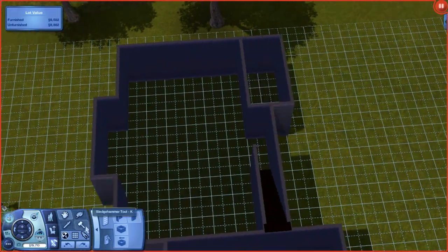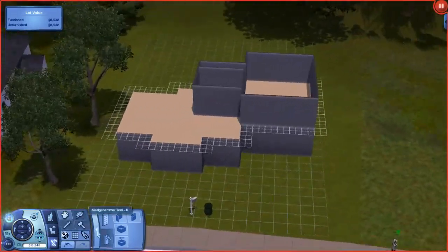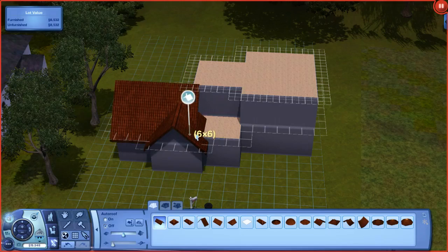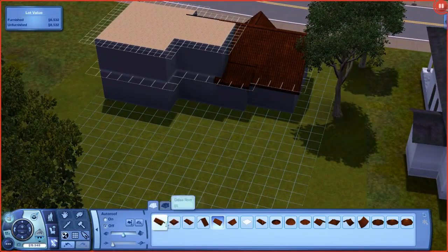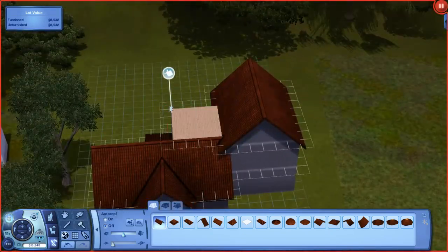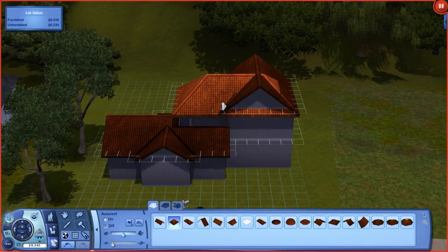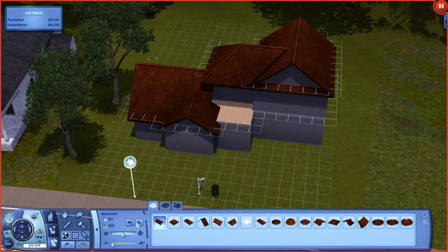I didn't have too much money to spend on a house unfortunately. She had around 23,000 simoleons when I moved to this lot, and I did bring some items from her old house so she wouldn't have to repurchase them and waste money. As you can see, I was having so much difficulty with this roof — I had no idea what to do.